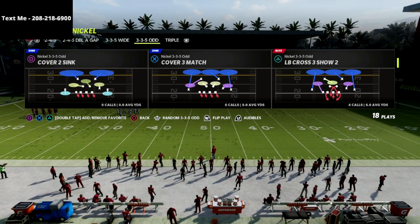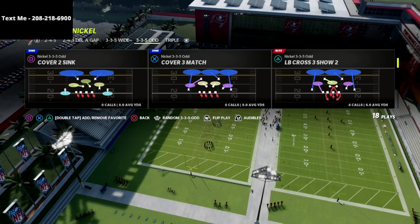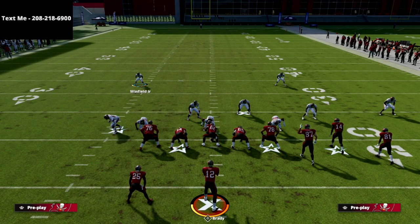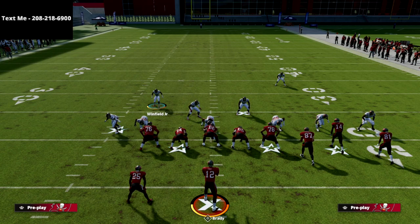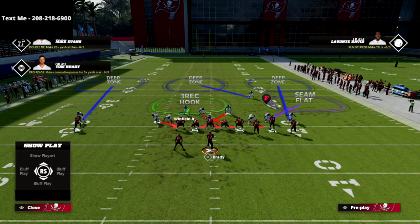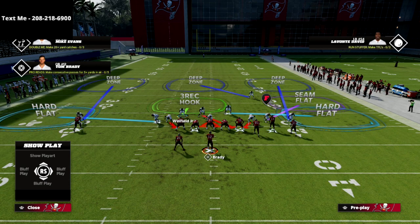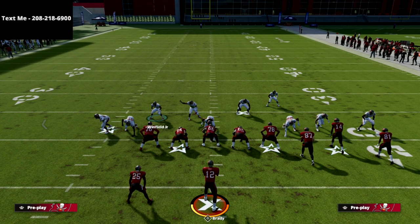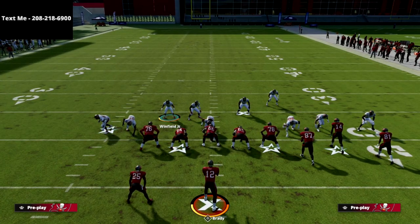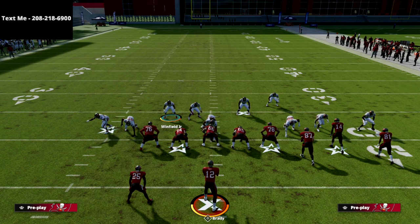For the full scheme out of the 3-3-5 Odd we'll have more content soon — text the word 'Madden' to 208-218-6900 for the latest updates. For LB Cross 3 Show 2, we're going to press coverage, spread our defensive line, then crash the defensive line down. I like to zone out of this, giving us basically a Cover 3 Mabel-type coverage on the right side. This is a four-man passive pressure look — it's not designed to come in completely free every time.